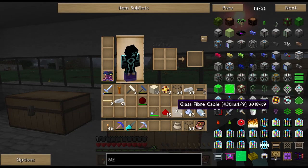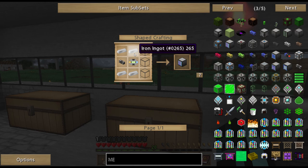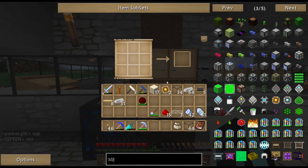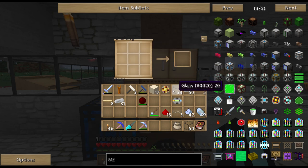We're not quite yet going to power our ME controller, but if you do have silver and all the cabling, I'd recommend powering your ME controller so you can get started. We still need an ME access terminal. Here is what we need - we basically need a conversion matrix, and using the shift-click on the question mark, we have ourselves the conversion matrix components.